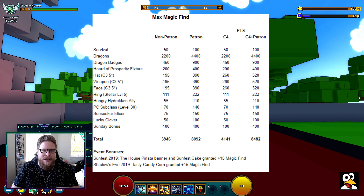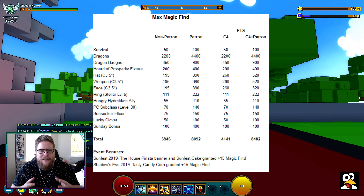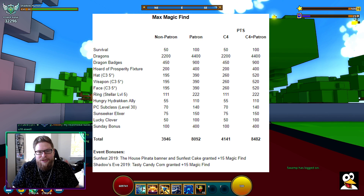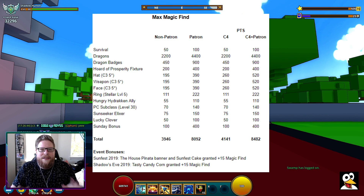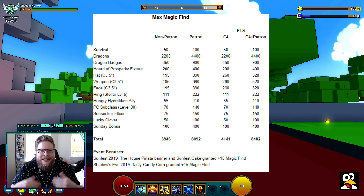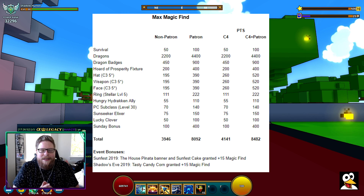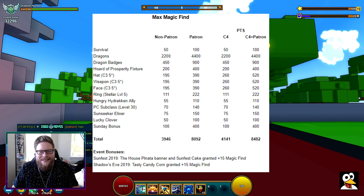PTS basically means Delve, because those are the numbers taken from what happened on the PTS server — and it's also gone into live, so don't get confused that it says PTS. It is what went into the live server. So first, Survival — that is the MagicFind you get by defeating things out in the world.